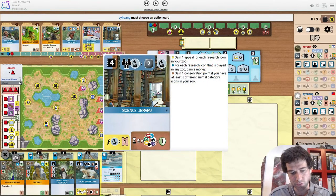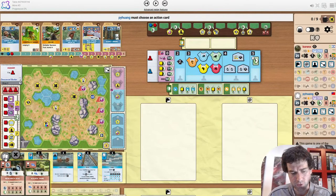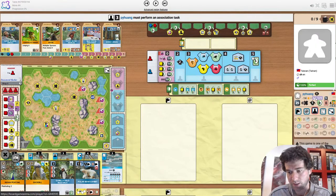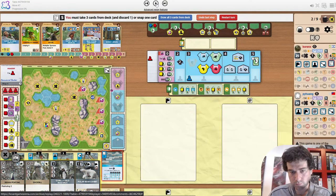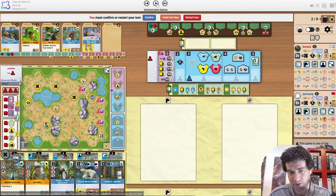Science Library is also very interesting — it enables a Shoe Bill start, it's good for the goal, and it's just a good sponsor as well. Koronex is second player but has cards at five, so Expert on the Americas is a good snap here because it fits the project and is worth an extra conservation point given that the project is here.